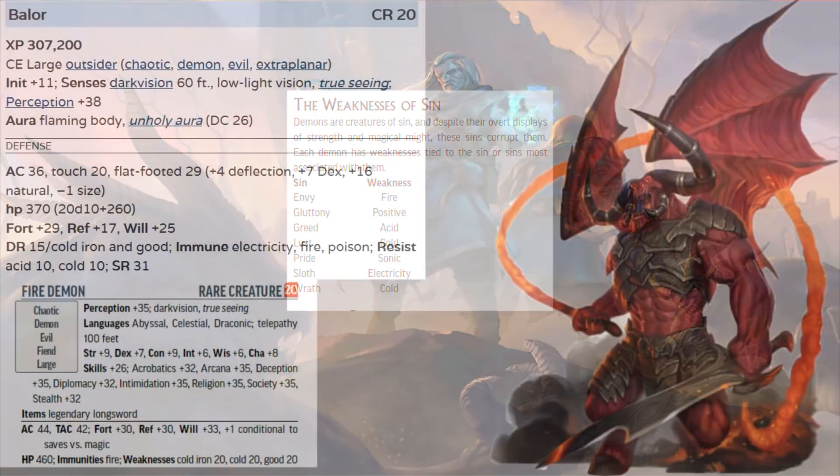Even the Balor. The Balor of first edition is just flat out immune to electricity, fire, and poison, resisting 10 points of acid and cold, with a whopping 31 spell resistance. In the playtest, the Balor — I mean, fire demon — is actually in fact immune to fire, because fire demon, but is weak to cold 20. That's amazing, that's so powerful, especially when we consider Ray of Frost as a scaling cantrip that will now do 20 more damage to this guy. To say nothing of Cone of Cold, to say nothing of a frost weapon, or any combination therein.